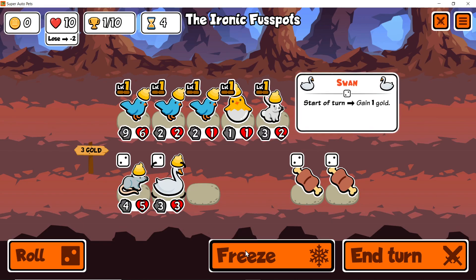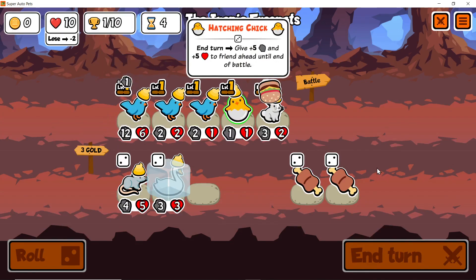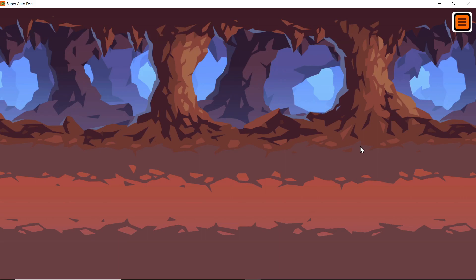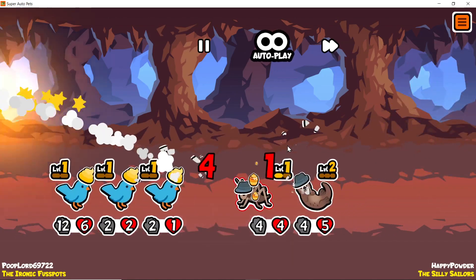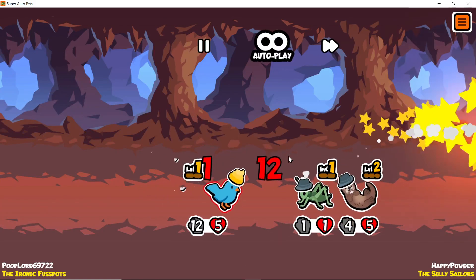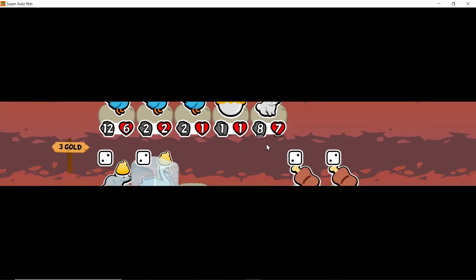I'll take one more of these, then freeze that, and that will give us something to do next round. 12 gold — not bad. We can combine all those birdies next round, which we definitely will do. Oh wow, that rabbit just did so much work. We're still tying all of these but we have an HP gain engine.